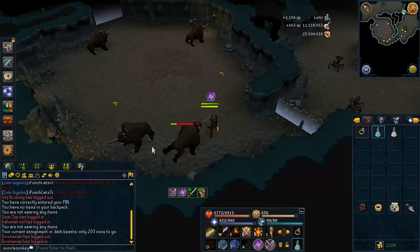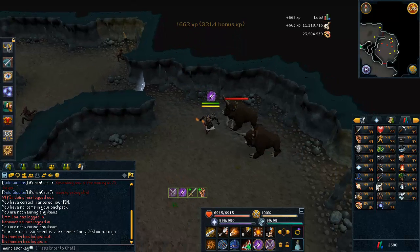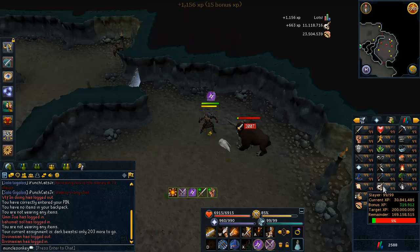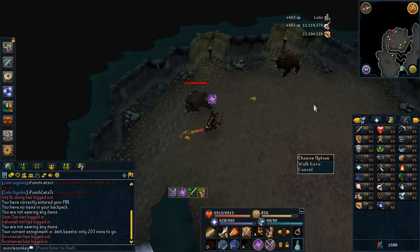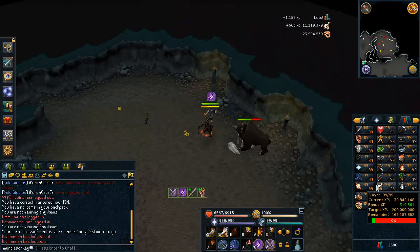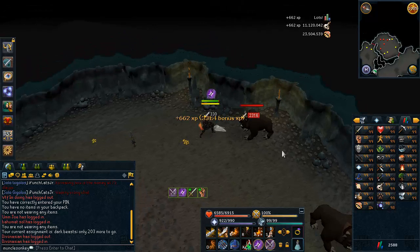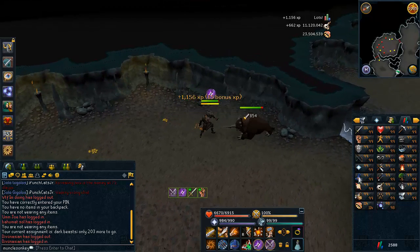This is my Slayer task at the moment, and I wanted to show you one other thing. If we go to my stats here, I have 300k bonus Slayer XP, and all that just came off getting these Relics of Amoskut or something — whatever they're called — off of the Squeal of Fortune. You just click Curse on the Relic and you get, I think, 80k bonus Slayer XP per Relic, and I got four of them, so that was kind of cool.